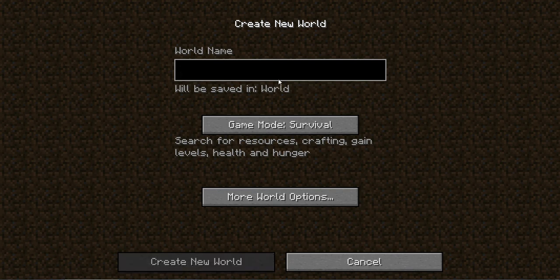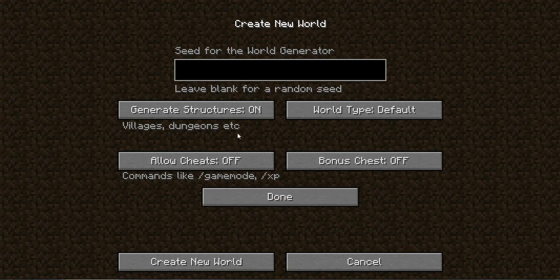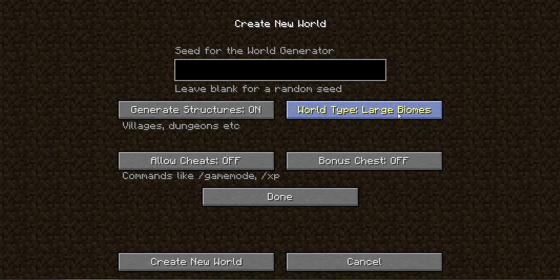Put whatever name you want — we'll put this as 'Tutorial.' You want it on survival. Go to more world options: generate structures is where it makes villages and dungeons, random spawn things. World type — you can do super flat, which is boring, or large biomes, which makes the desert, forests, and everything else really big.